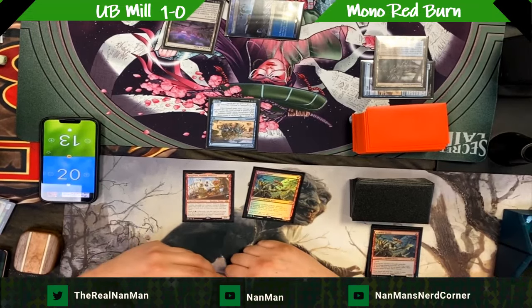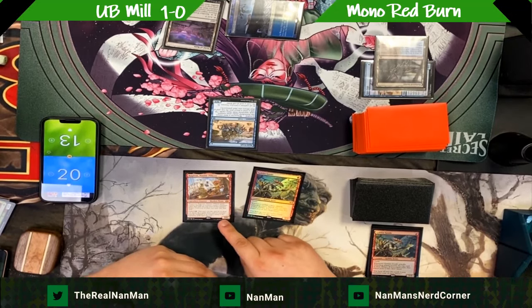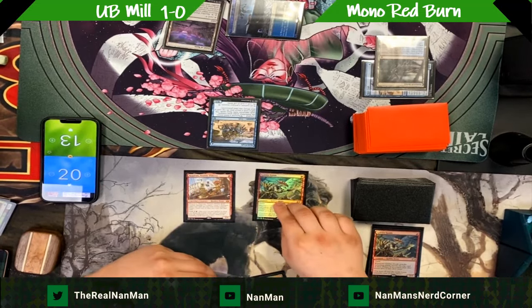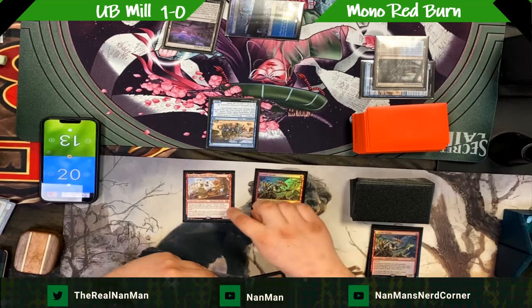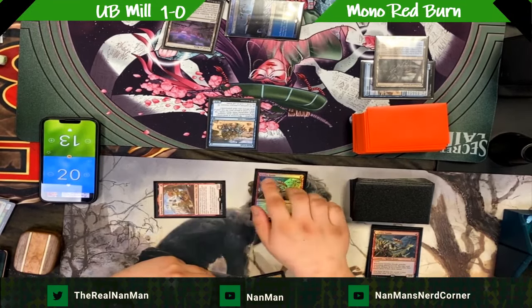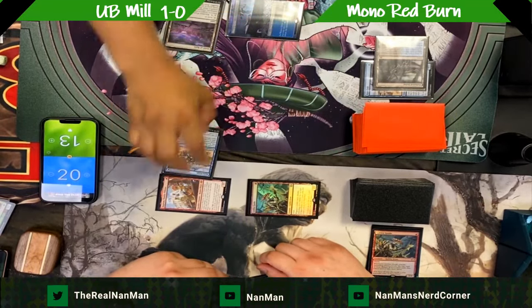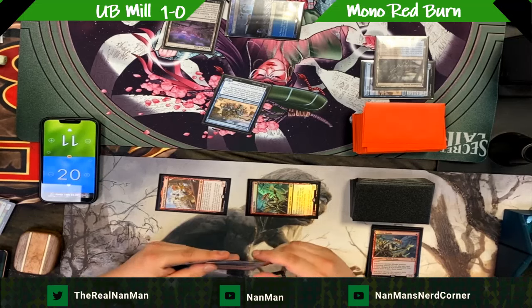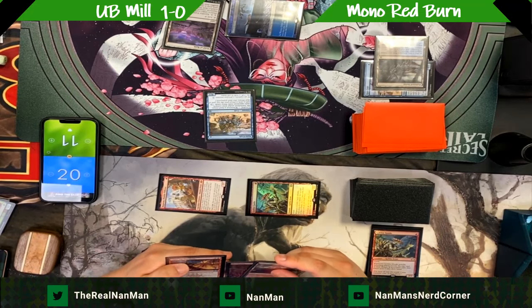We're mathing it out: two creatures with two power each, and the crab has three toughness — so one of them is going to trade into it. Most likely Ragavan takes the hit so the opponent doesn't get to make a Treasure or exile cards. Just confirming the crab has zero power, so we can run into it without dying. There was a land on top which Goblin Guide lets you add to your hand.